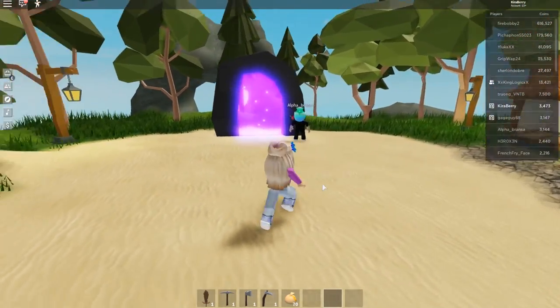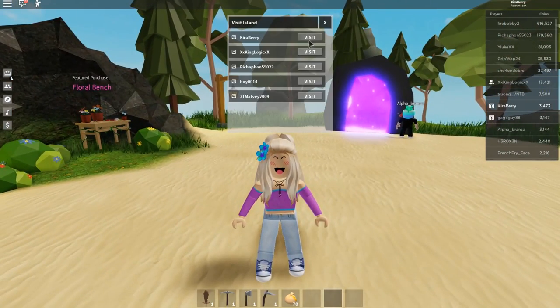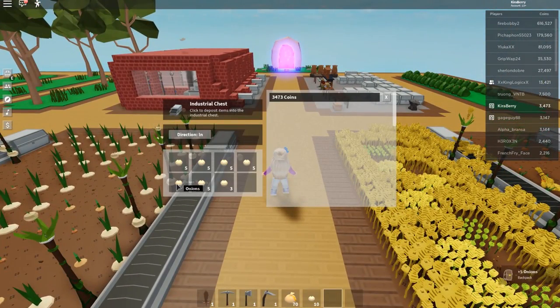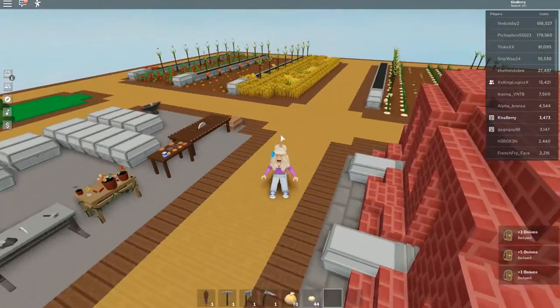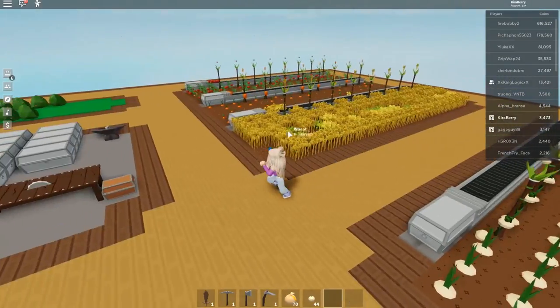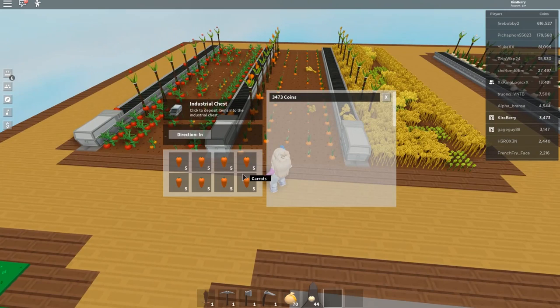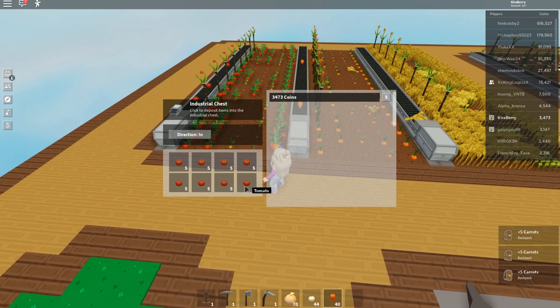So it's only fair that we head over to my island now and show you guys exactly what I'm talking about. We're going to quickly visit my island and I need to collect all of my onions and everything in my chest as I go because it's kind of overflowing. As you can see I have a lot of crops — tomatoes, carrots, wheat and onion — which are the only four you're able to get at this time.